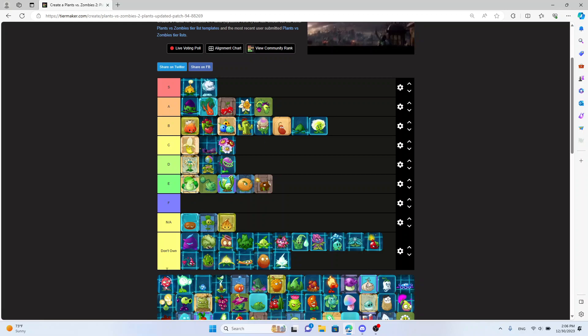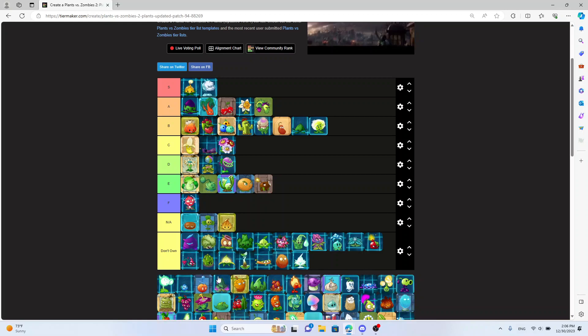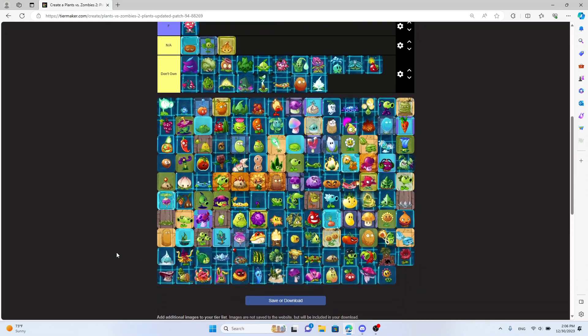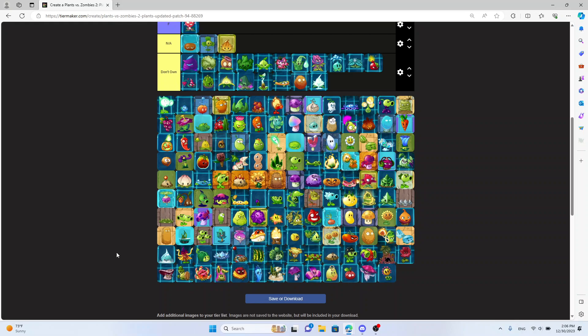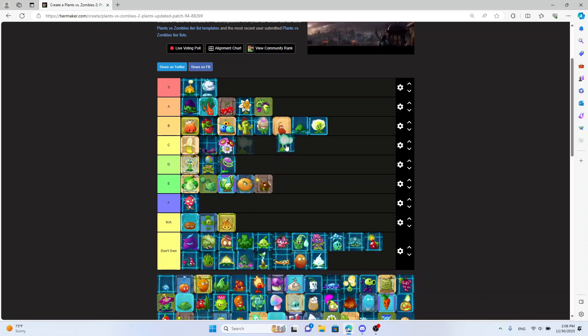Dusk Lobber — A tier. The Lobber is pretty good, it's strong. Not S tier but still A tier. Electric Currant — it's so bad. Like, buy this gen plant last if you're gonna buy any electricity plants. Enchantment — I don't know. Electric Pea Shooter — I'd say C tier, no, B tier. It's strong but a little expensive at 200 sun.